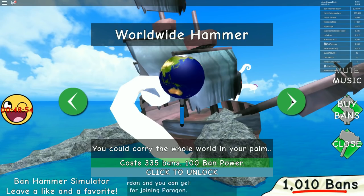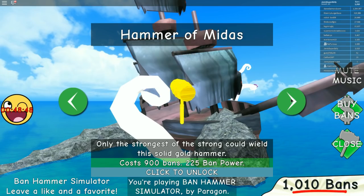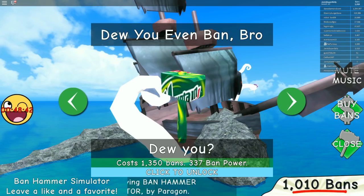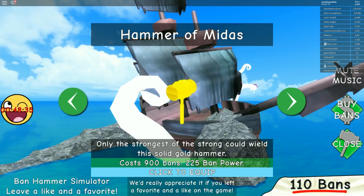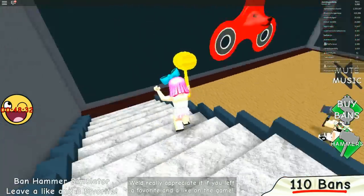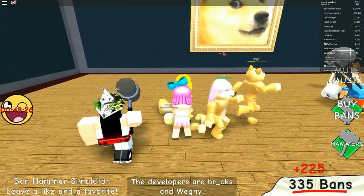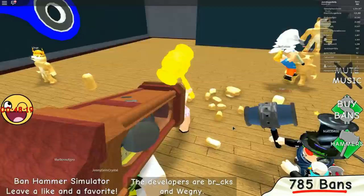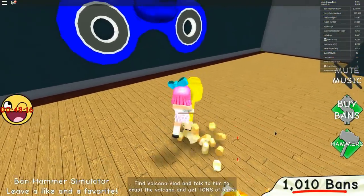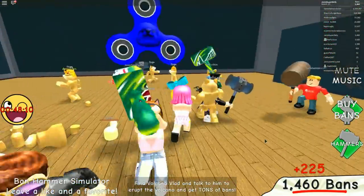We have a thousand now so we can get the worldwide hammer for 335. The moon hammer is 600. The Hammer of Midas is 900. I want the golden one — I need 1350. These are Doggies we're fighting. Oh my god, look at that guy's hammer — it's a grandfather clock! This is the weirdest game but like the best game in the world. All we're doing is banning people but it's so cool the way they set it up. I'm about to buy the new hammer — 'Do You Even Ban Bro?' It's huge!